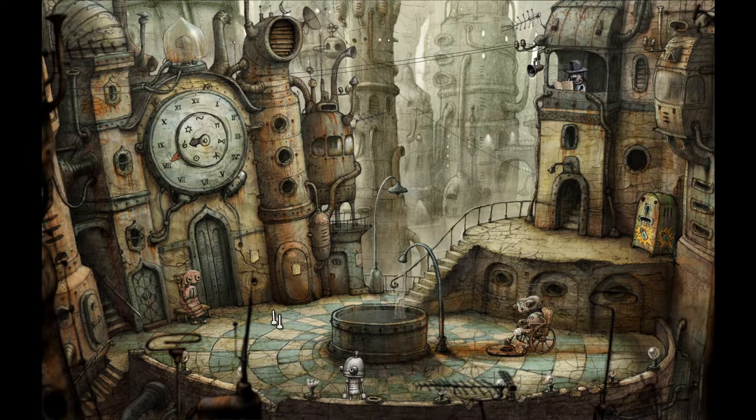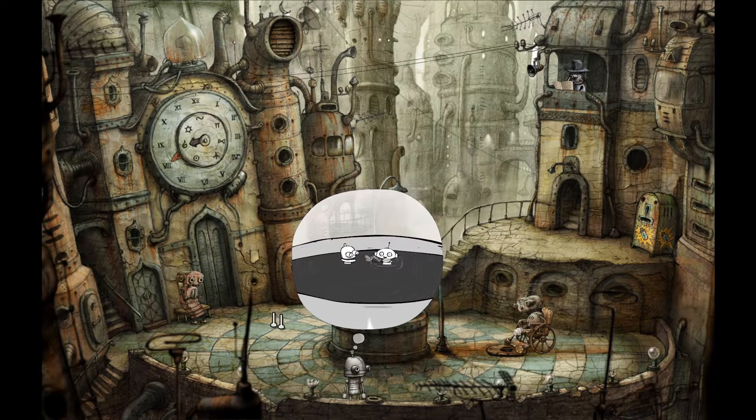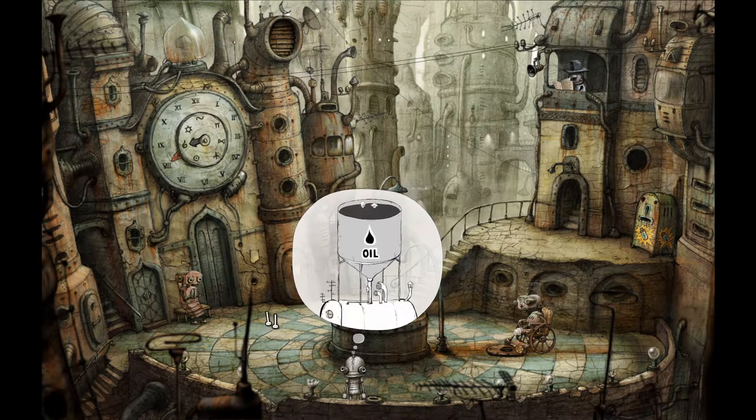Welcome back folks to Let's Play Machinarium! We left off with another memory - a huge pool of oil! The robot jumps in, pulling their friend in too, and lots of silliness is had. The two are having so much fun in a massive container of oil!